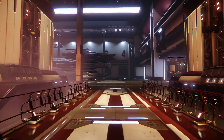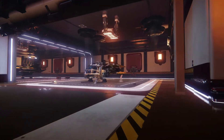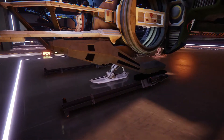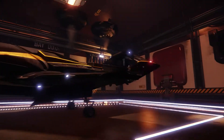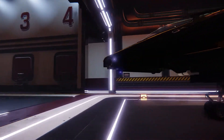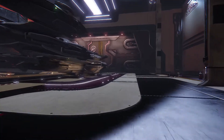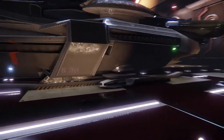Hi guys, it's Steve here and I'm going to show you how to use a holographic console. I'll quickly show you which ships I'll be using: my Aurora Legionnaire that has four guns and a missile launcher on top, a .350R that just has two side cannons and an empty nose hard point, and finally my Constellation with its huge cannons.